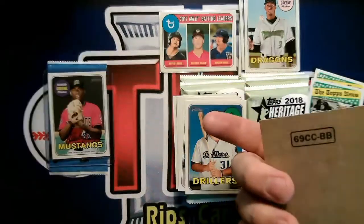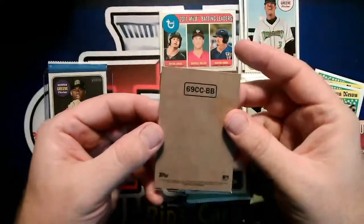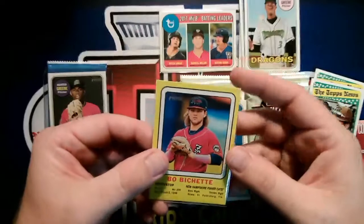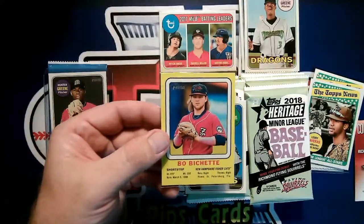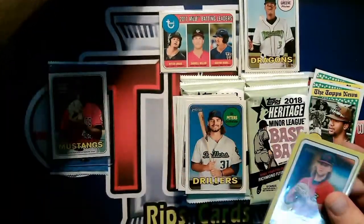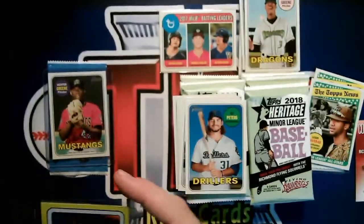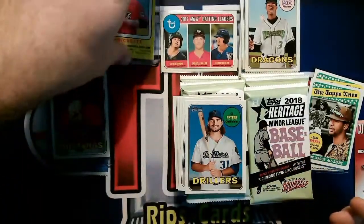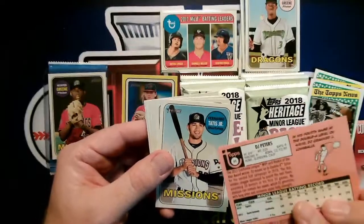I don't know enough about this — it's kind of a weird look. On the back it just says '69 CC BB,' I don't know what that means. It's yellow; everything else looks the same. I'm going to put that in a top loader just in case it's something cool — maybe it's a silly insert that means nothing.